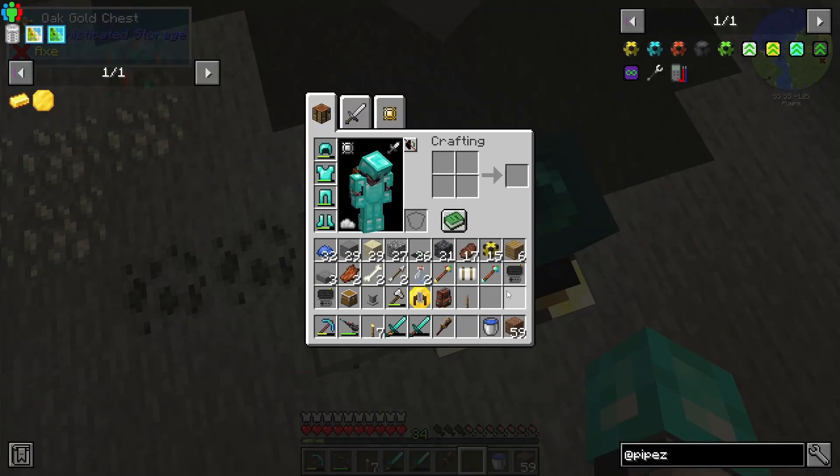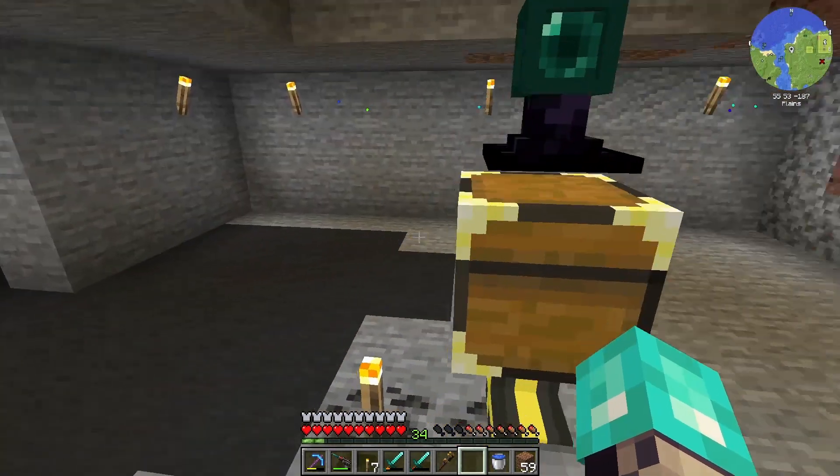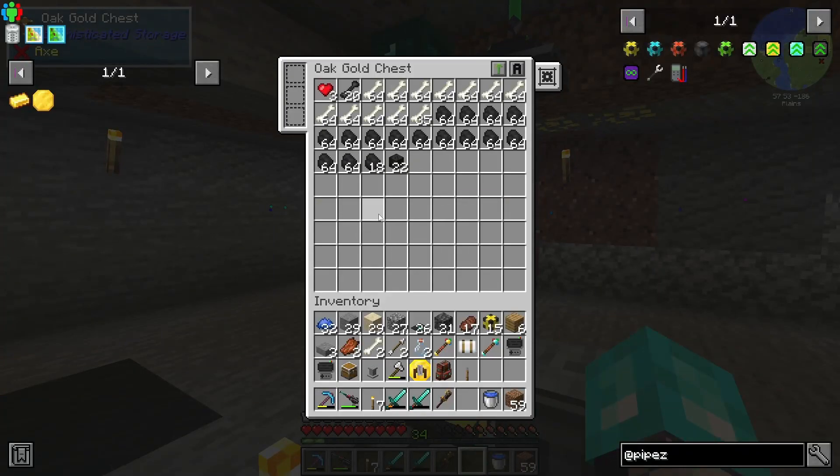We'll use the pedestal and stuff in the future, and maybe we will look at taking stuff and dismantling it if it's a metal item. But we're already getting tons and tons of wither skeleton skulls even without beheading. We're getting tons and tons of coal and bones. We're going to have to set up a drawer system very very soon.